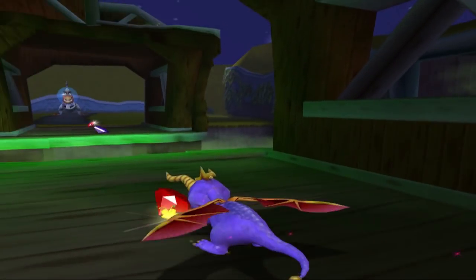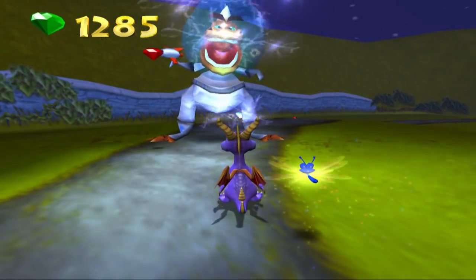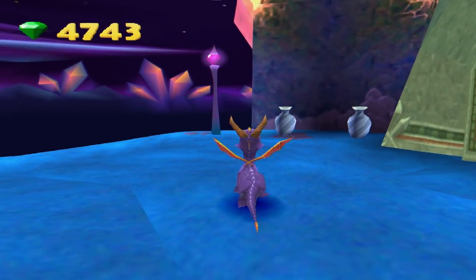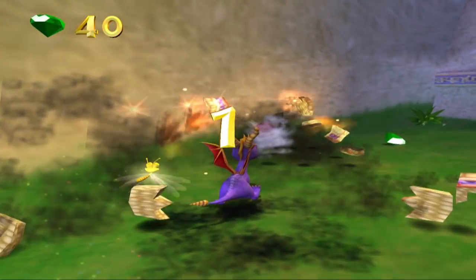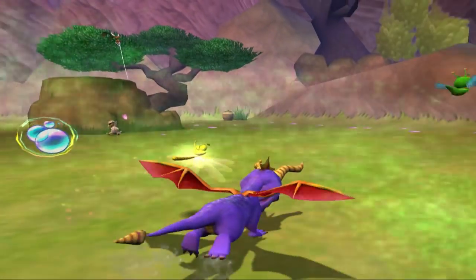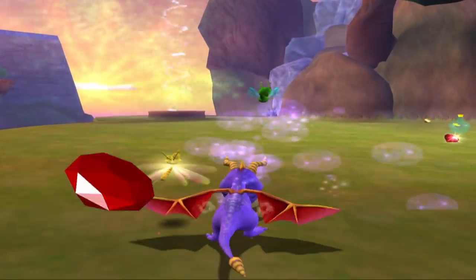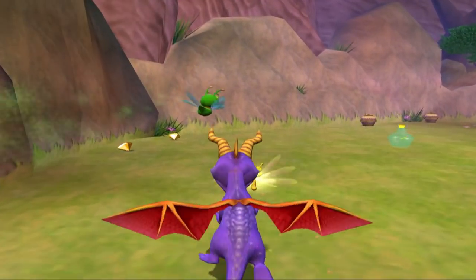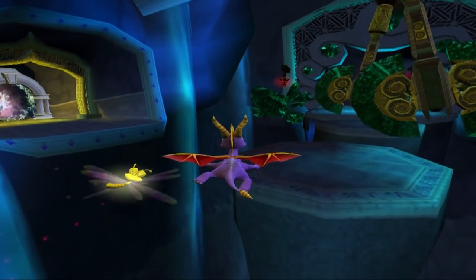Let's talk about how it feels to control Spyro throughout the game. Short answer: not great. After enjoying the controls of Year of the Dragon, Enter the Dragonfly feels extremely sluggish. For starters, Spyro moves like he's wading through treacle, at least on the PAL version. I wouldn't mind as much if he didn't also turn like an 18-wheeler truck. And that charge speed — you can imagine how fun this is when I'm chasing down dragonflies that 180 at complete random. At least they can't mess up the platforming part of the game. Right? Oh dear.